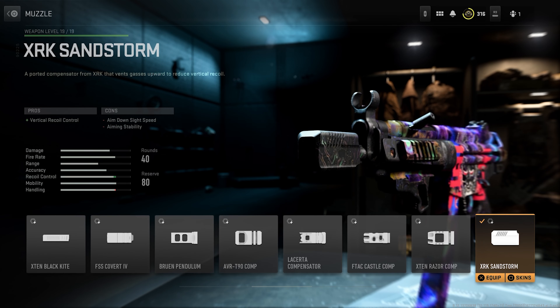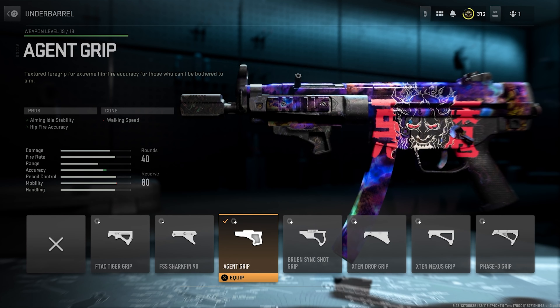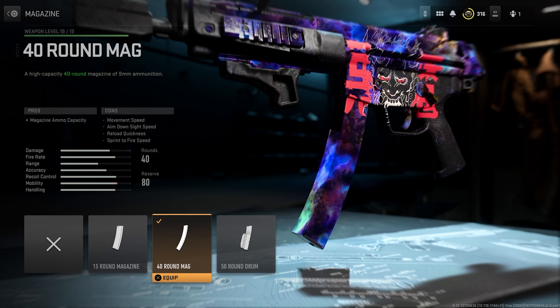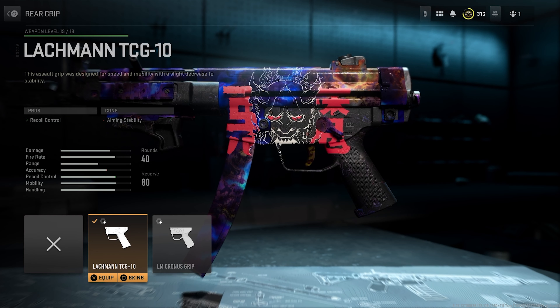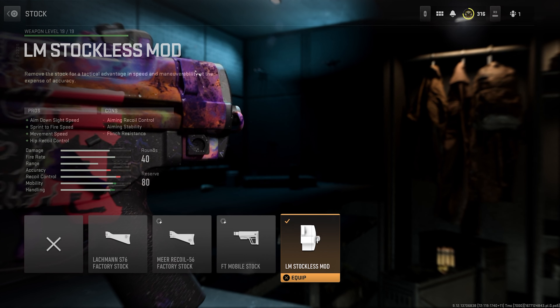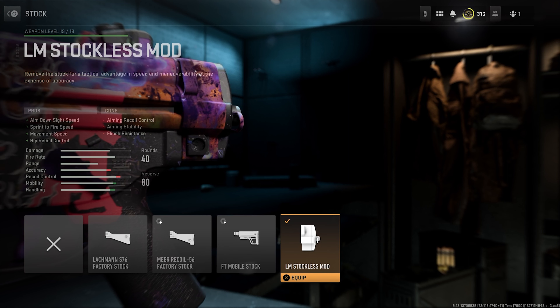Starting off the muzzle, we have the XRK Sandstorm. This is mainly for the vertical recoil control. The Agent Grip for the underbarrel, giving us better accuracy and improving our aiming idle stability. 40 round mags, the Lachman TCG10 for the rear grip to also improve the recoil control. And finally for the stock, we have the LM Stockless Mod for the mobility.